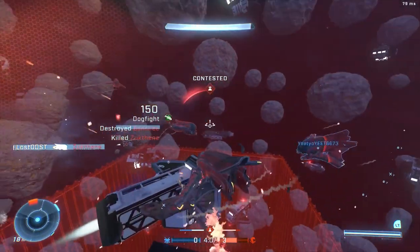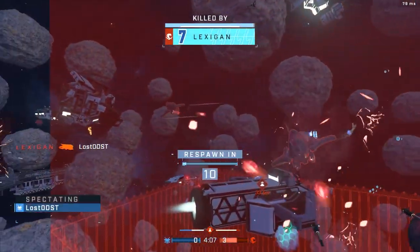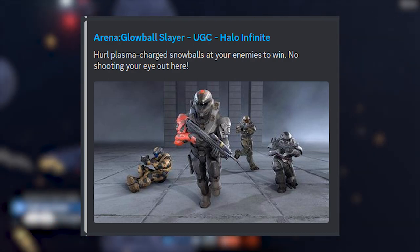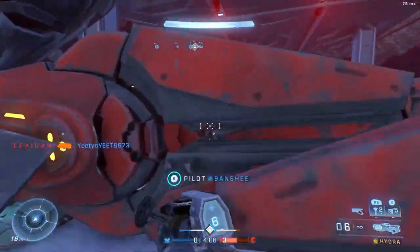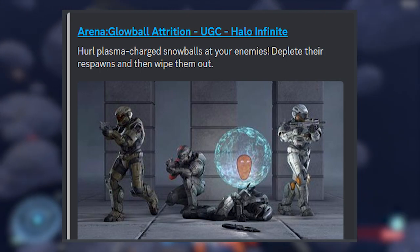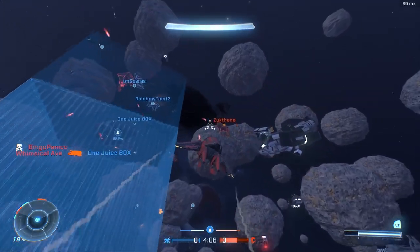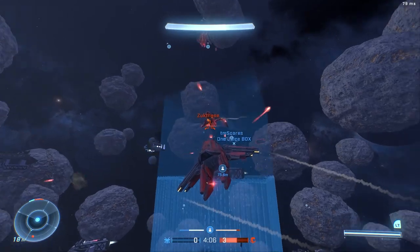The description for Arena Global Slayer says: 'Hurl plasma-charged snowballs at your enemies to win — no shooting your eye out here.' For Arena Global Attrition it's essentially the same thing, just a different variant: 'Hurl plasma-charged snowballs at your enemies, deplete their respawns, and then wipe them out.' These are actually official modes — you can search them up in the file share. I've done it myself, and they are there, but they are unpublished, so you can't actually play them unfortunately.